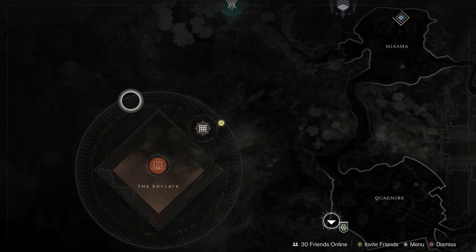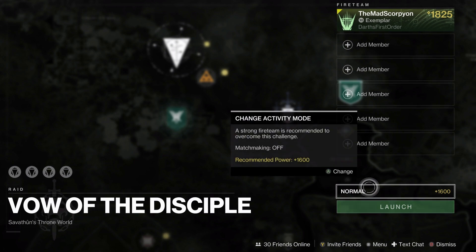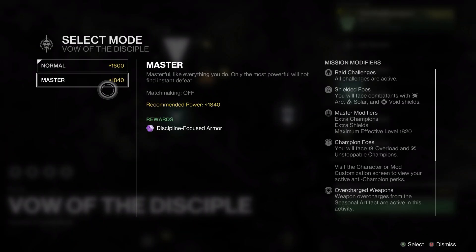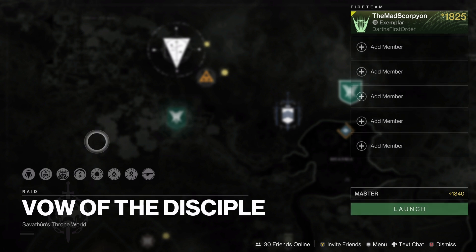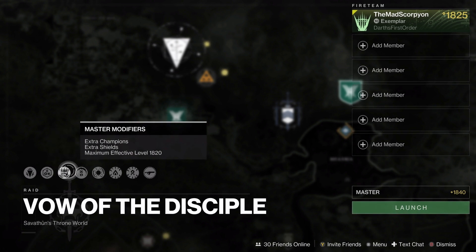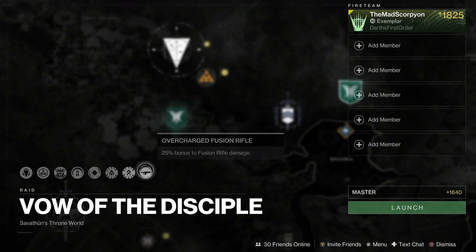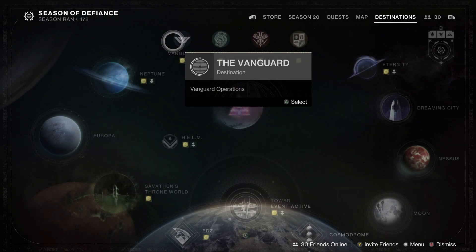The rotation raid is currently Vow of the Disciple, which means Normal and Master Modes are available with all challenges active on each. Master Mode is currently Discipline-focused Armor. If you wanted to get your hands on some Adept weapons from Vow, you can totally do that. These are not retroactively enhanceable yet — I believe it's only Root gear for now, but that's coming soon. For Master Vow of the Disciple, you have all three shields, Overload and Unstoppable Champions with mostly Scorn and Taken, Overcharge Weapons, Solar and Strand Surge, and Overcharge Fusion Rifles — so get 1,000 Voices out if you want to benefit in the Heavy slot.